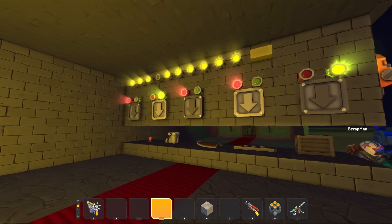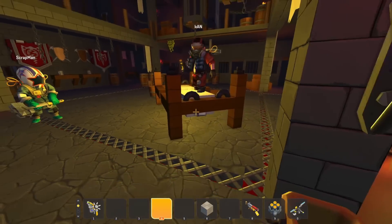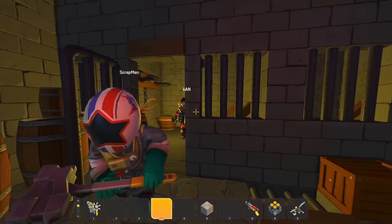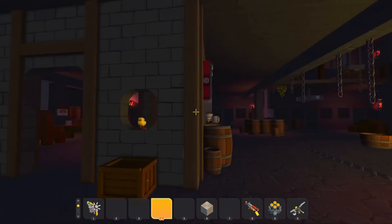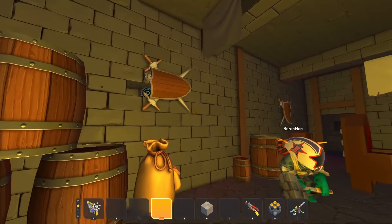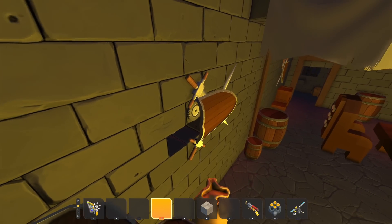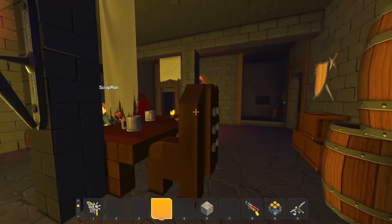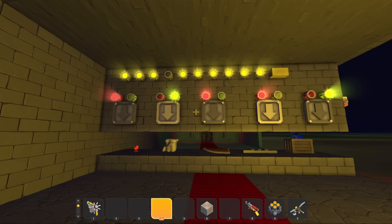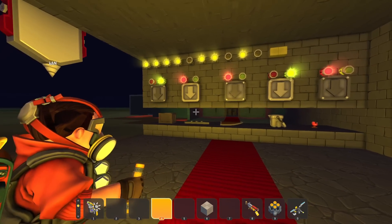Moonbow explains the secrets: the torture bed in Con's area opens a door revealing a gold bar hidden behind it. For Scrapman, a switch underneath the table opens a panel hiding a gold bar behind the sword and shield emblem on the wall. That was a really close game — Scrapman found three objects, Con found two, but Con's extra gold bars give him the win.